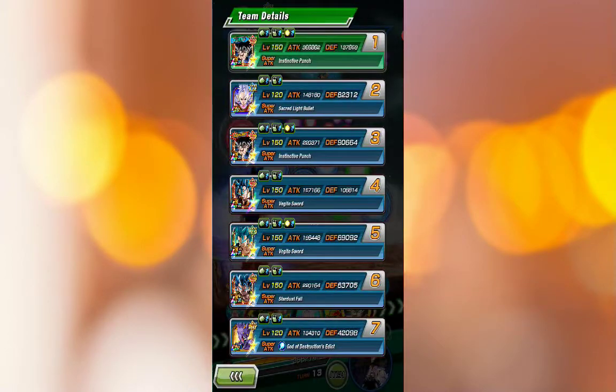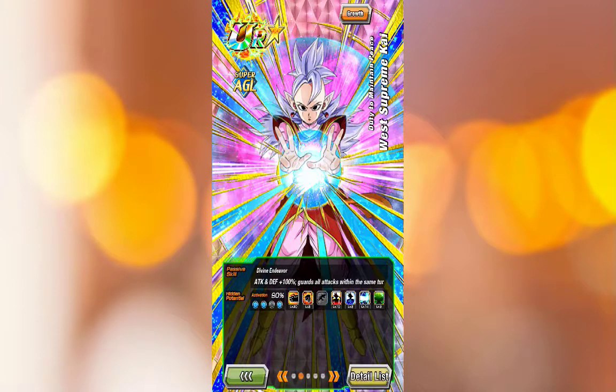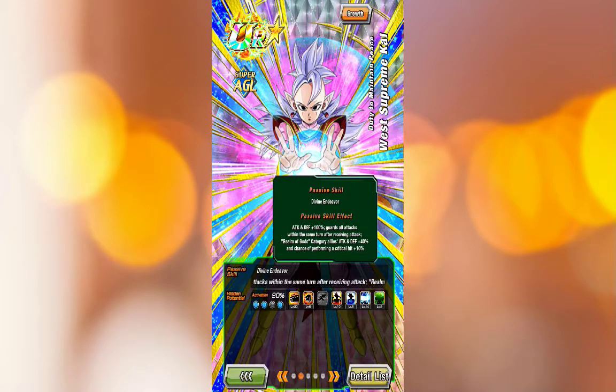So the team that I'm running right now is obviously the Realm of Gods team. She is a Realm of Gods category support unit for them. She gives Realm of Gods allies attack and defense 40%, and a chance of performing a critical hit, which is 10%.